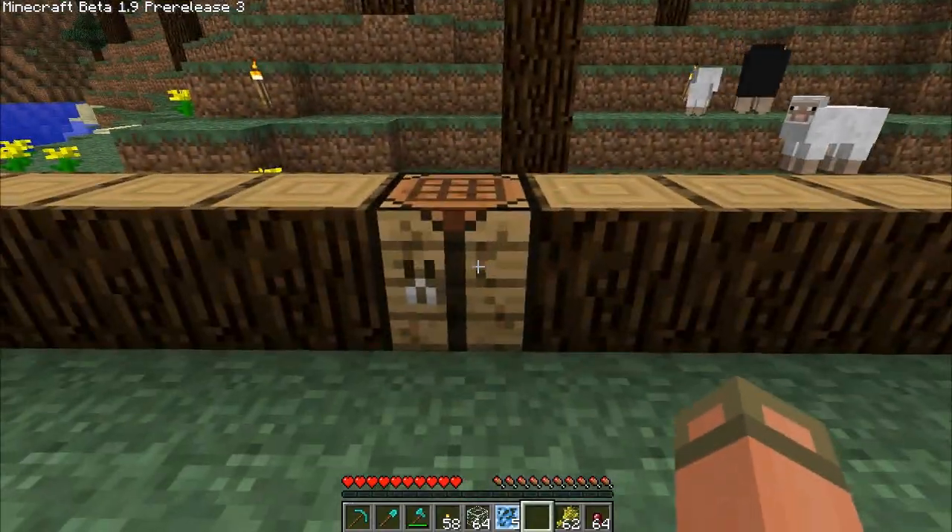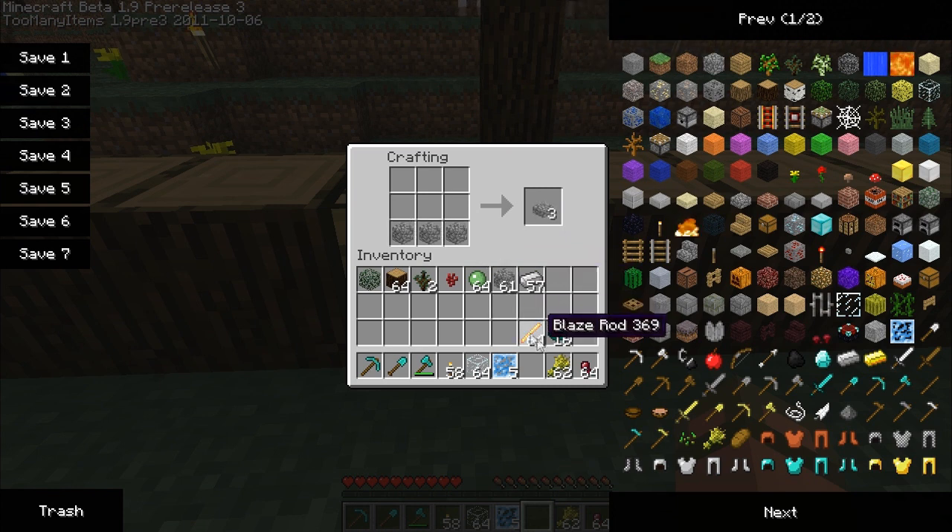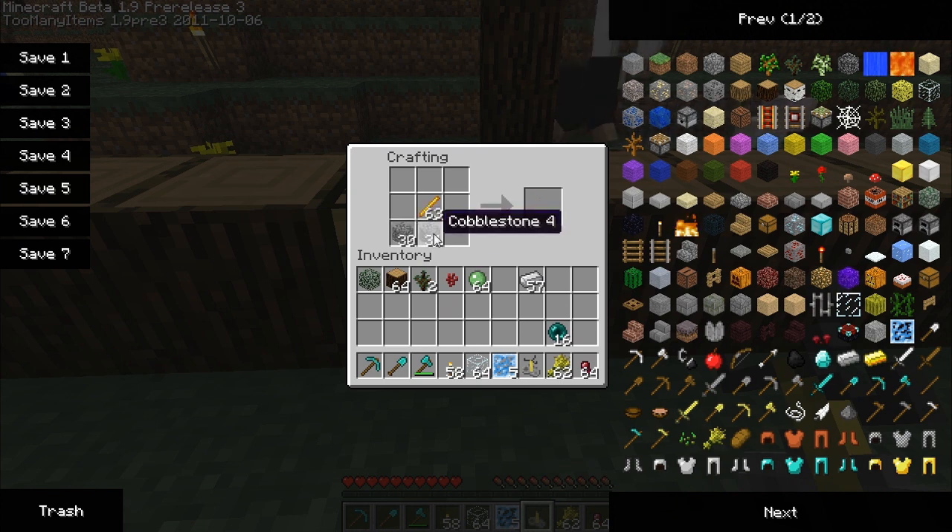You can also make — I think they're called cauldron stands. You do cobblestone in that shape and put a blaze rod up in the top center part. Oh, it's a brewing stand, my mistake. Let's make a few of those.